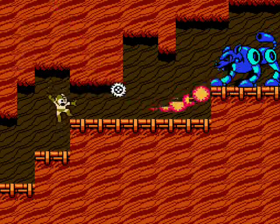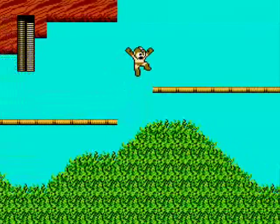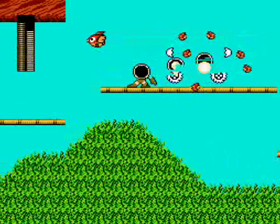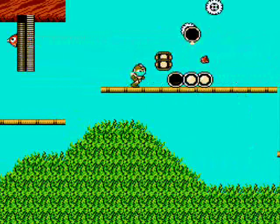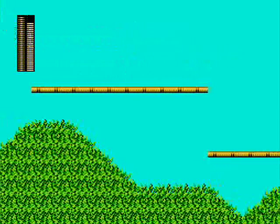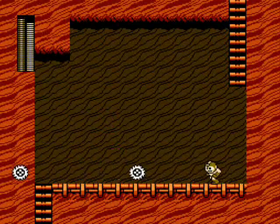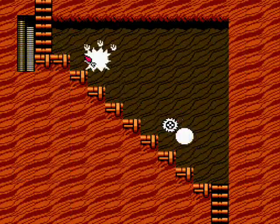The metal blade works well against them. It's also useful up here on this wooden tightrope against these monkeys that hang from below and birds that drop eggs from above. If the egg hits the ground before you shoot it, it'll hatch an annoying flock of baby birds. Slice those little feathered bastards apart. The rabbits return for a few go-arounds indoors — use the metal blades to hit them when they're downhill like this.